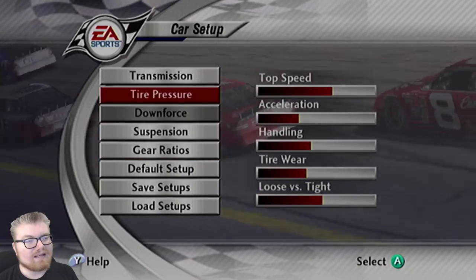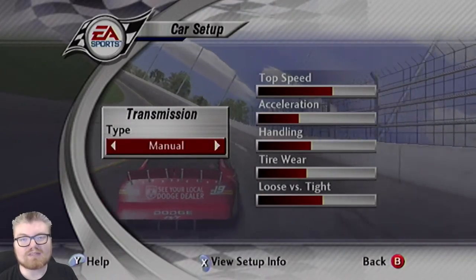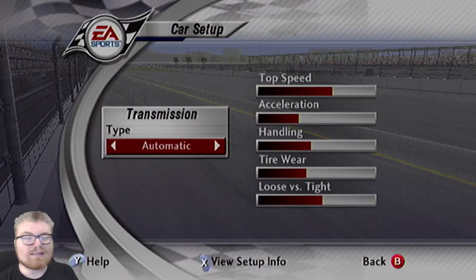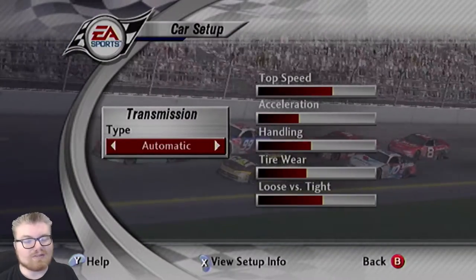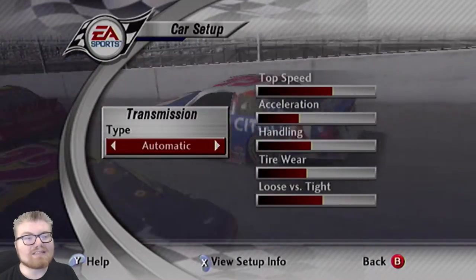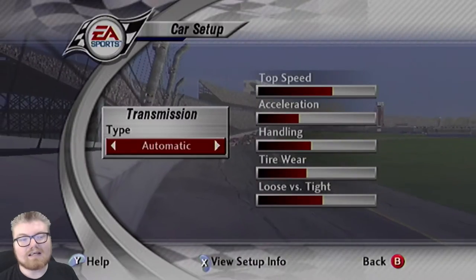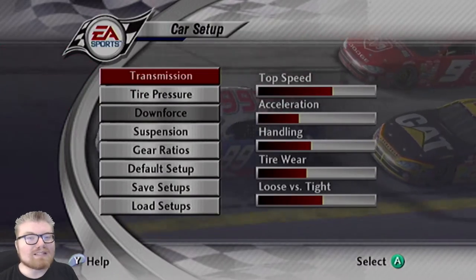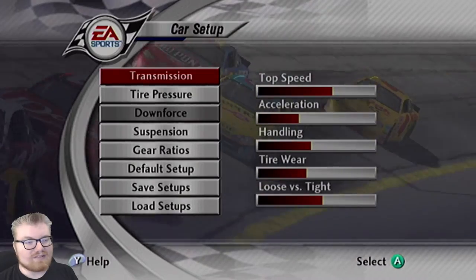Another thing that can be beneficial is to turn on manual transmission. Shifting up through the gears yourself allows you to let the RPM build up higher than it does when you leave it on automatic. However, this can be damaging to your engine in career mode - even though the damage might be limited, you can definitely blow an engine. So what I like to do is just leave it on automatic. We might not build up speed as quickly between gears, but we're going to be easier on our engines that way.